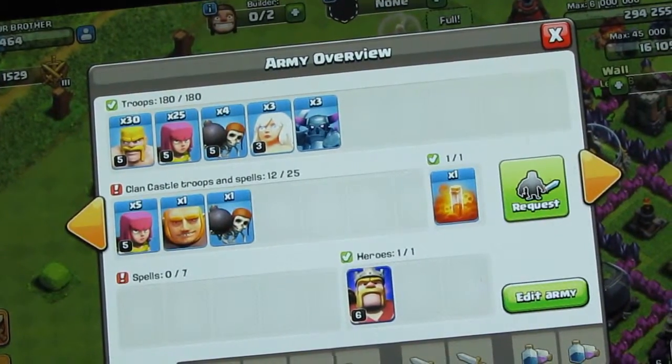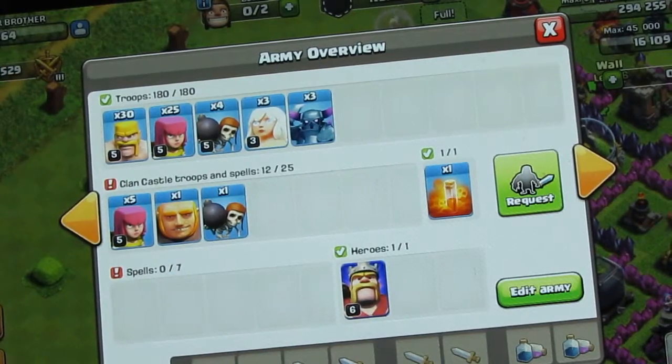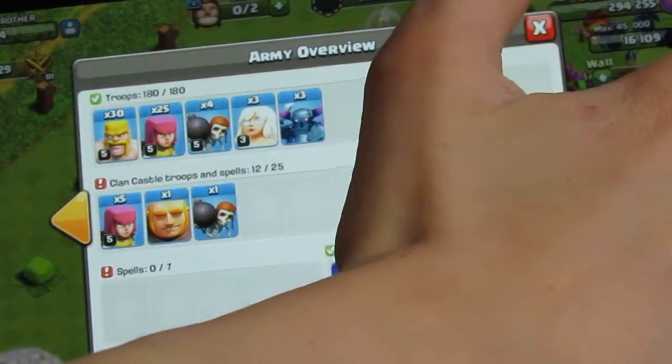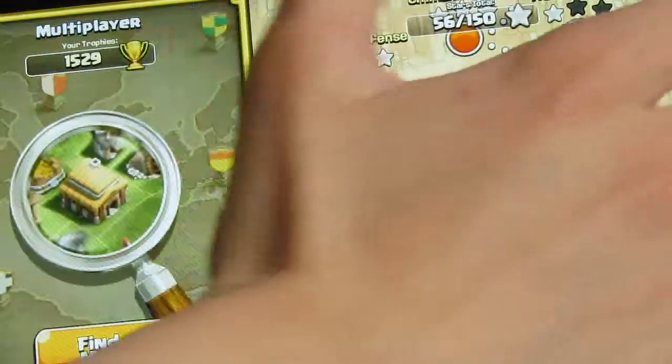Guys, we're back and as you can see we have all our troops trained up. We have 30 Barbarians, 25 Archers, 4 Wall Breakers, 3 Healers, and 3 PEKKAs. So let's get this attack going.